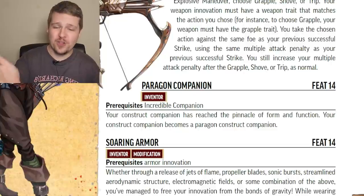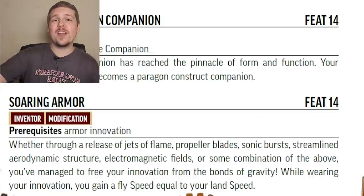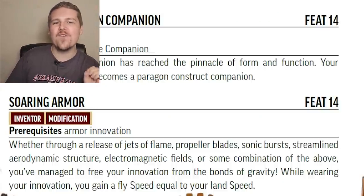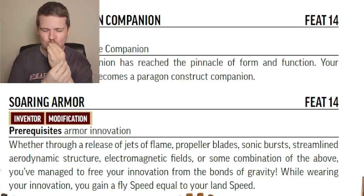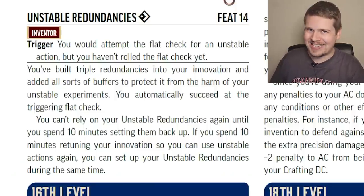Paragon Companion: your construct companion is as strong as it's going to get. Soaring Armor for the armor Inventor — you've managed to free your innovation from the bonds of gravity. You can fly as fast as your land speed. Simple as that. Beautiful.